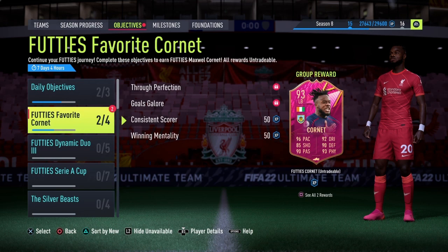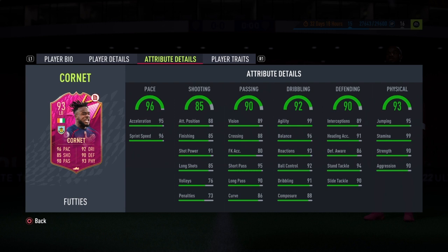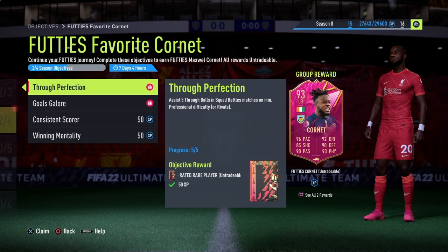We are going to do Cornet today. We've already started on him as we tend to do — you know what I'm like, I can't really stop. So if we take a quick look at him: 96 on the acceleration front, his defending is pretty good, very good dribbling in general. Obviously you can boost that a little bit with a chemistry style, not looking too bad. Player traits outside the foot shot which is brilliant. And he's coming in at four star, four star with high-high work rates.